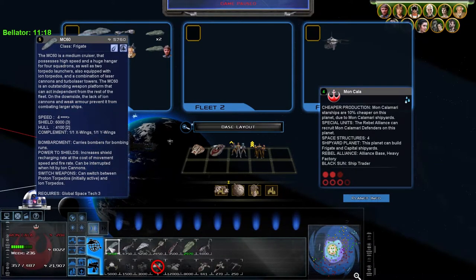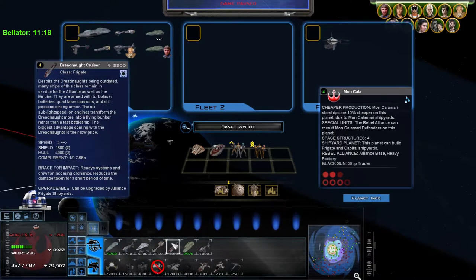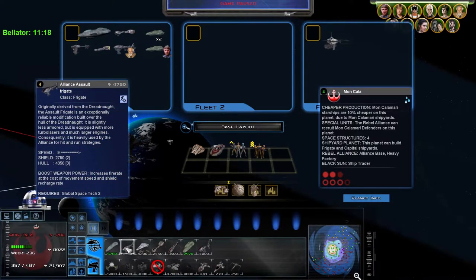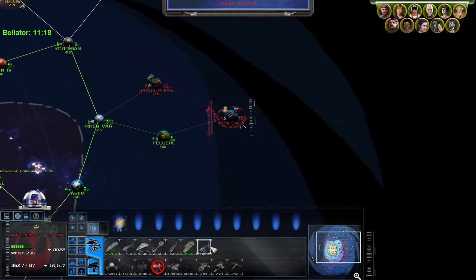What's this? The lack of ion cannons and weak power prevents it from combating larger ships — okay, maybe I won't go with the MC-60. Dreadnaughts — you're old but you're good. 800 shield, 4600 hull — this isn't too bad. 2700, 4300 — get one of those, I feel like I need it.